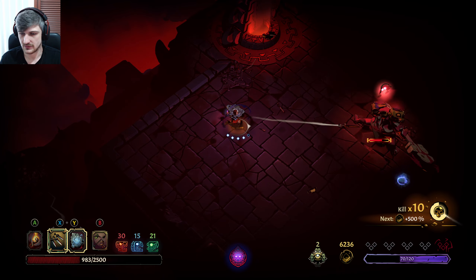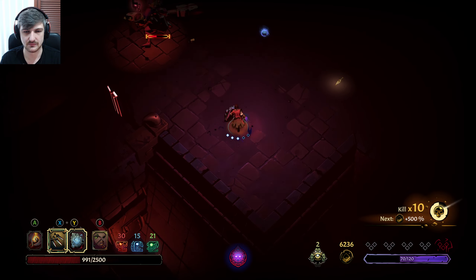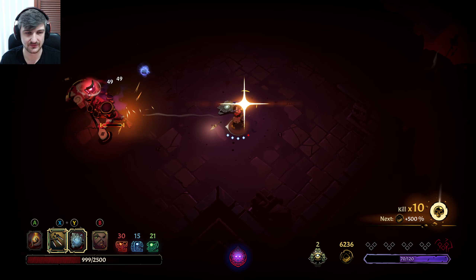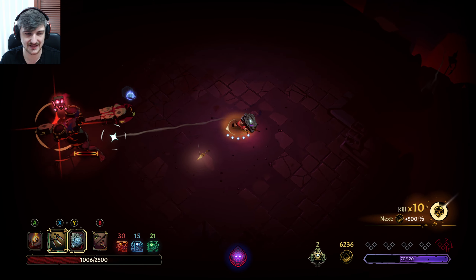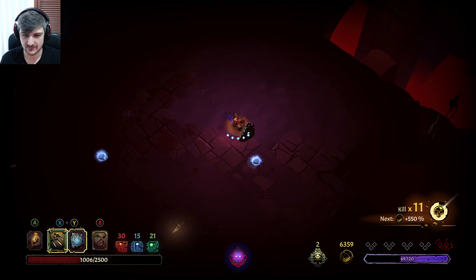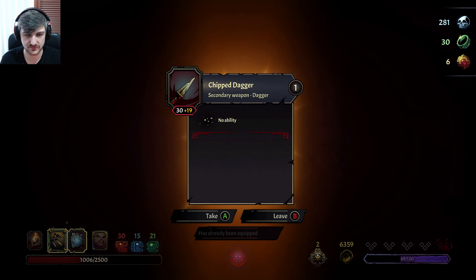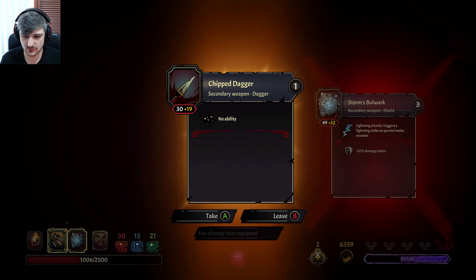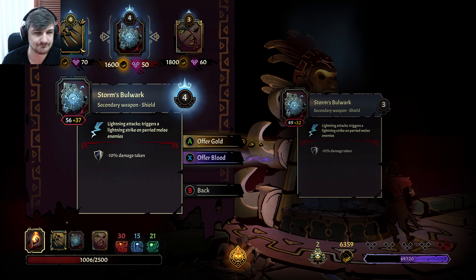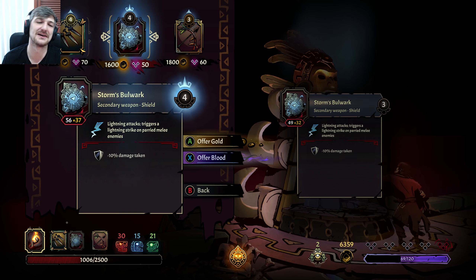We actually want to be able to do more damage with that finisher because the more damage we do, the more we heal. 7 a time is not the worst thing ever, especially when we're doing it like 10 times on this enemy — 70 healing is nothing to laugh at. We got a lot of gold. What are you doing for us? We got the shield — another shield, the same shield. Never buy anything in this game.